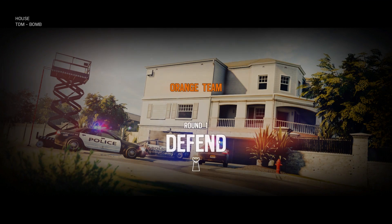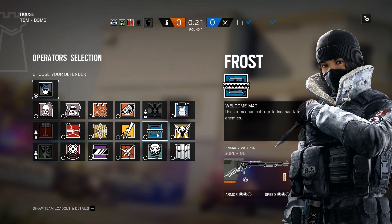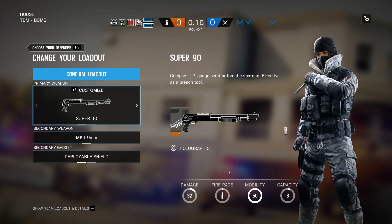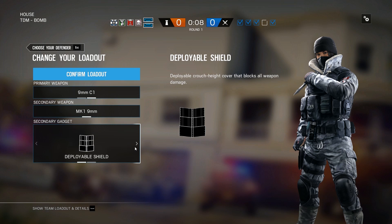Team deathmatch, bomb. We're defending so you pick your operative. I'm going to go for Frost because she can set down big landmine trap things. Now you can switch between different guns. I've got a pistol and you can do a shield or barbed wire. I'm going to go for shield.